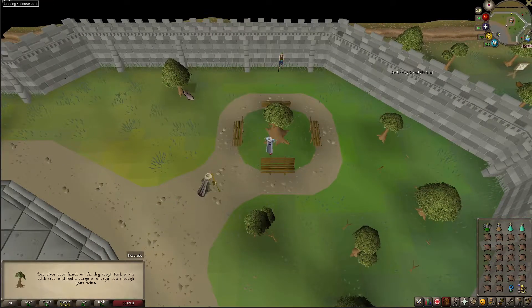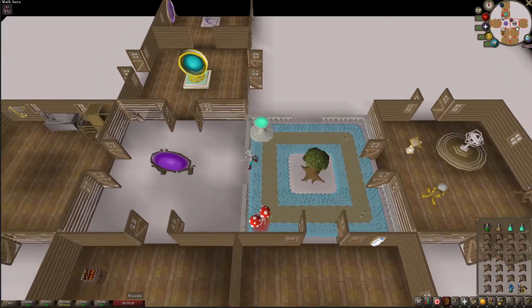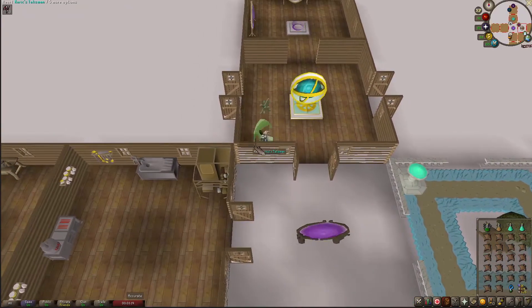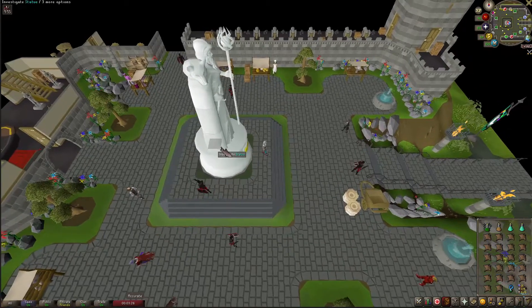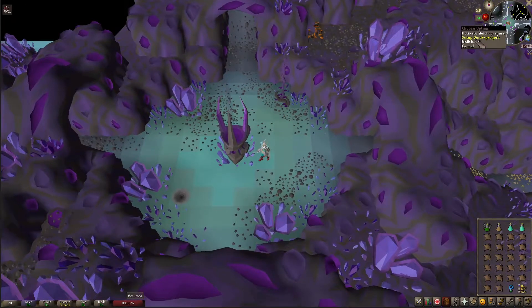To get to Skotizo I'm going to go to my house and use the Zaros teleport to get over to the Heart of Zaros. If you don't have that in your house you could use the necklace itself to do the Heart of Zaros, or you can use the Kourend teleport - any way you can get to Kourend and click on this statue.